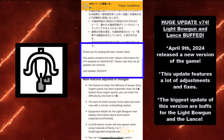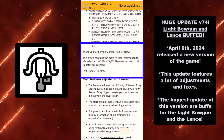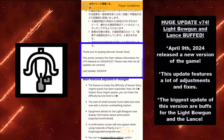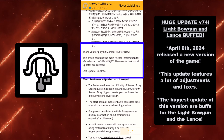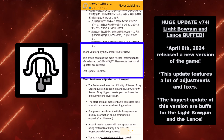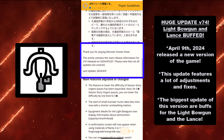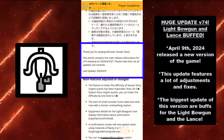Hey guys, King of Charmanderz here. Today I bring you a video on the huge update for version 74 — Light Bowgun and Lance buffed, finally, for these two weapon types. After screaming and kicking the door, we already knew they were working on something, but this is actually a lot better than I thought. April 9, 2024 will be a day in the history of this game as they released a new version, and this update features a lot of adjustments and fixes, but the biggest update are buffs for the Light Bowgun and the Lance.